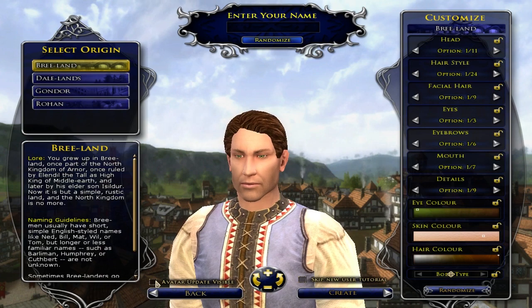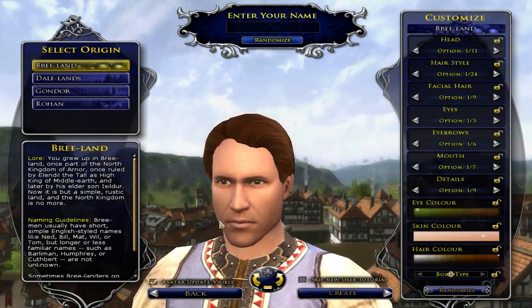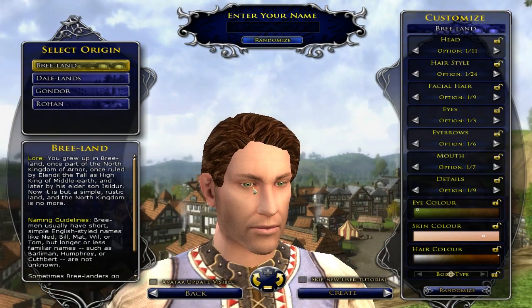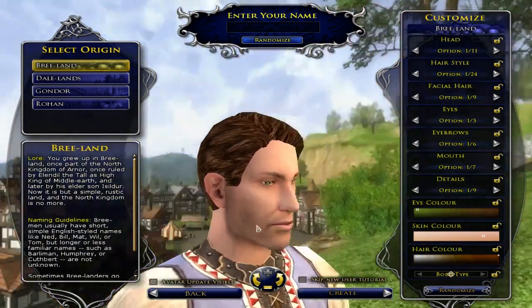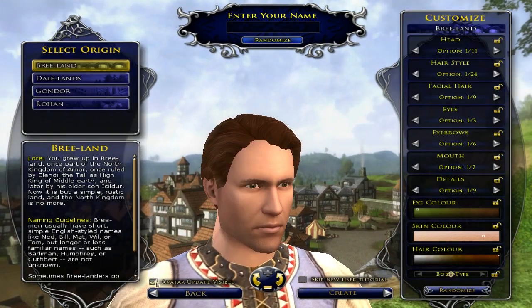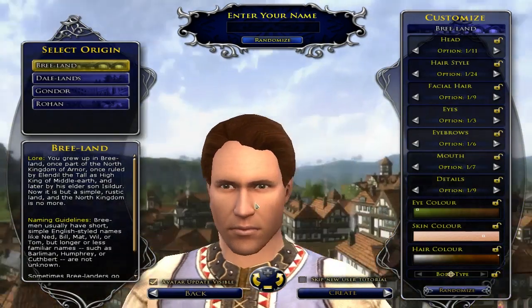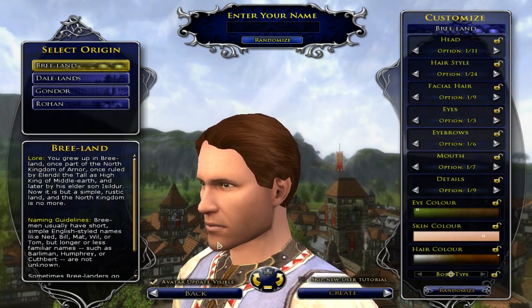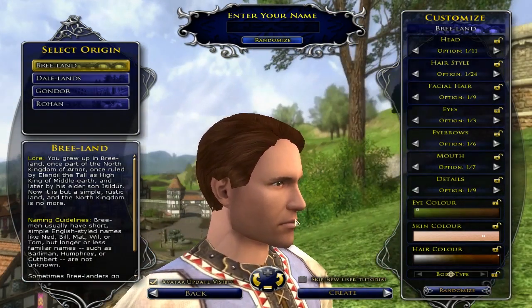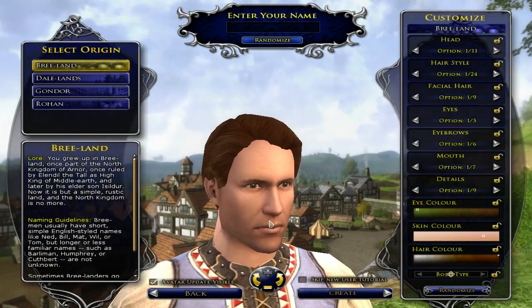Here is the old character model — that's the new. It really is like night and day. Look at just how unsmooth everything looks on the old one; it's much more blocky, there's a lot more edges. Whereas the new one looks nice and smooth, and there's also a nice fade on the facial hair that looks really nice. They've done a good amount of work into this, I can tell.